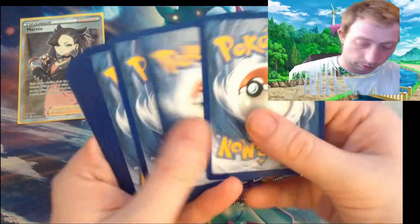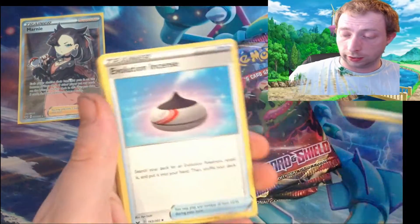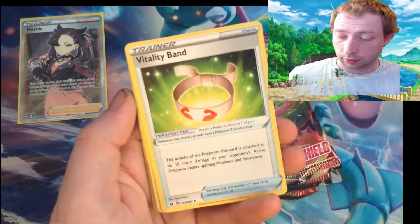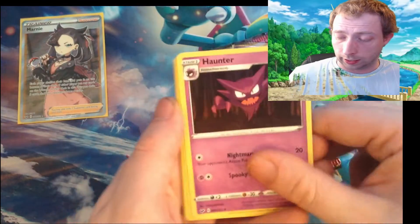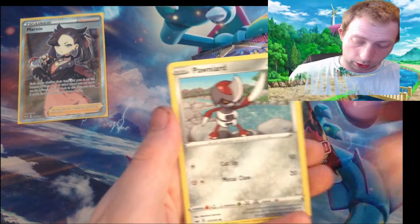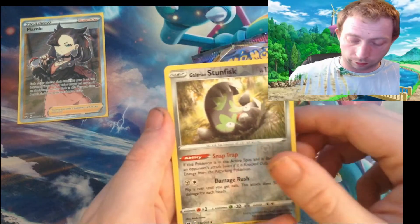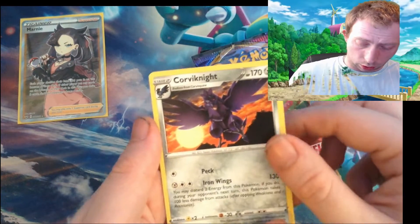Green — four. Grass energy, Evolution Incense, Vitality Band, Hunter, Gossifleur, Roselia, Gastly, Greninja, Sizzlipede, Galarian Stunfisk reverse and Cufant.